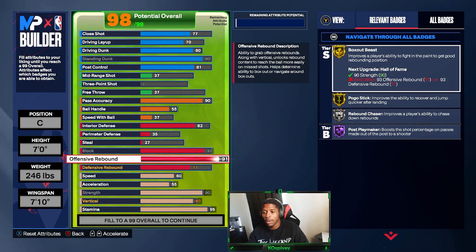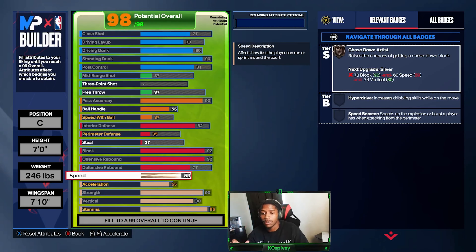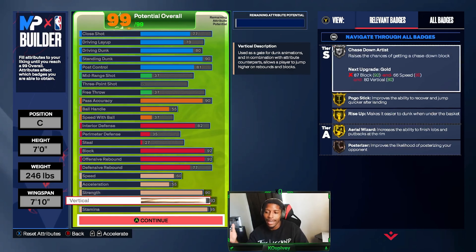Offensive rebound — if I drop it down I lose Rebound Chaser on gold, and I want to keep that on gold because as a center at 7'0" with a 7'10" wingspan, I need to be able to rebound offensively and defensively. My offensive rebound is actually higher than my defensive rebound. 77 defensive rebound. 60 speed so I can get at least silver Chase Down Block — I thought silver was nice. 55 acceleration. 90 strength gives me silver Bulldozer, gold Back Down Punisher, gold Post Move Lockdown, and gold Box Out Beast. 80 vertical — I can still catch alleys and with 90 standing dunk and 80 vertical I get all of the big man maxed-out dunk animations, which was my biggest goal with the build.